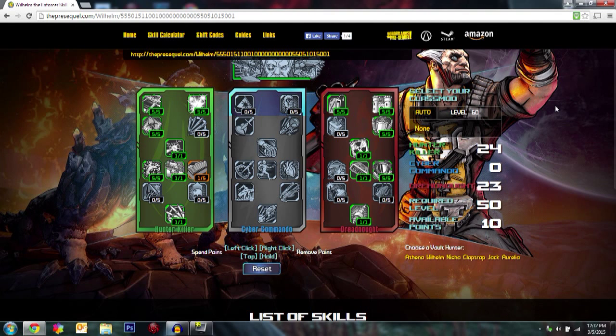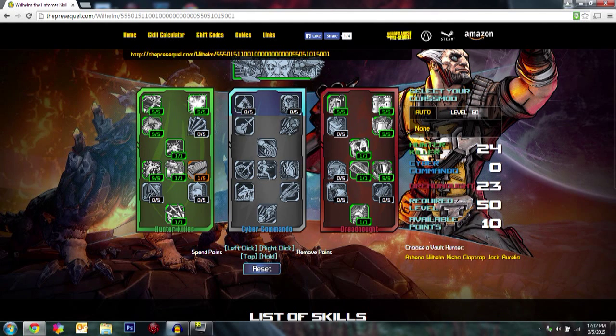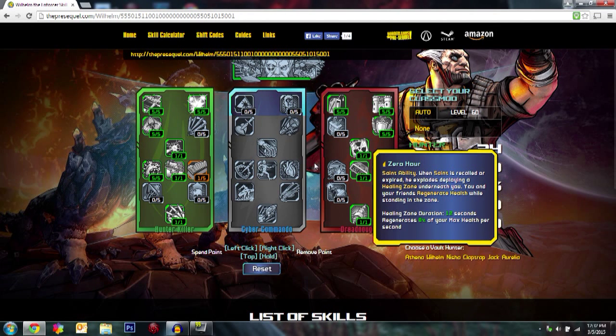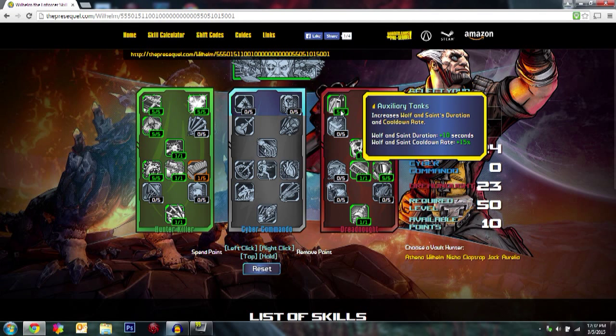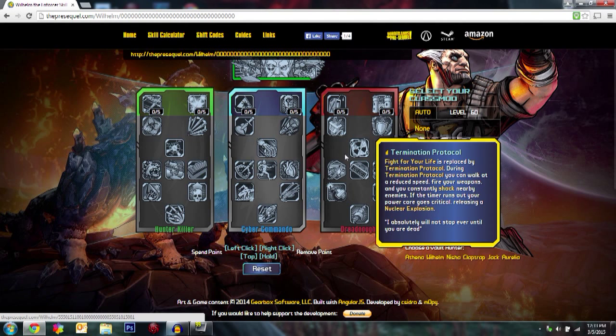The pros of the Wolf and Saint build: you don't have to do much, Wolf is super powerful, and you're very tanky. You can also be a team player — tanking damage and creating healing zones. The cons would be you're not as reliant on gun damage, so while Wolf and Saint are down you're less useful, but with so many cooldown reductions it's really not a problem. I felt Wilhelm was the strongest character in the game with this build — at all points I felt powerful.